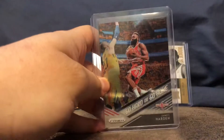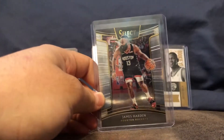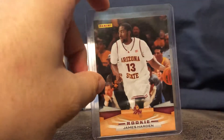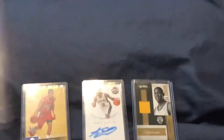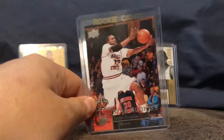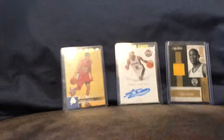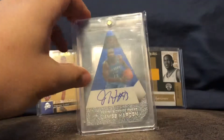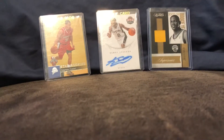A few more James Harden cards to finish off — from Prism, from Select, a Panini rookie card, and one that's the same format as the Steph Curry from Upper Deck. And to finish off, his autograph from Crown Royal out of 17, numbered out of 20. That's it — thank you! I have football and baseball collections to come up in a couple of days. Cheers!